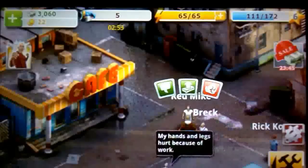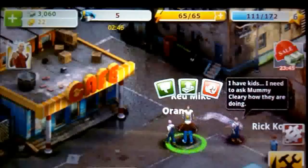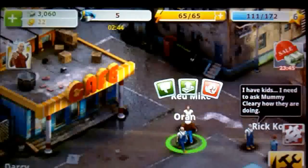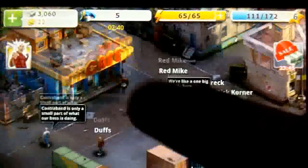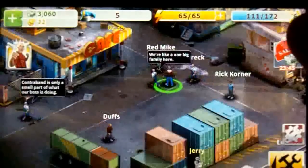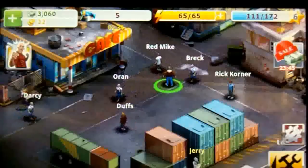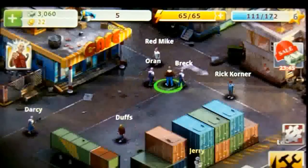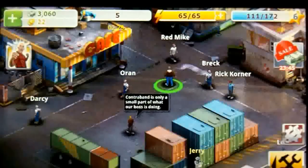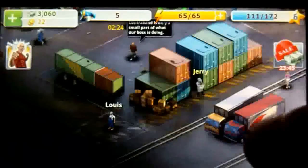These actions will cost you energy and also increase your wanted meter, which is at the top. You level up by doing missions as well as fighting and picking pockets. Whenever you do that you get little stars — see the star with the six on it — and as you acquire more stars for completing missions, you will level up and gain access to more weapons, better missions, and so on.